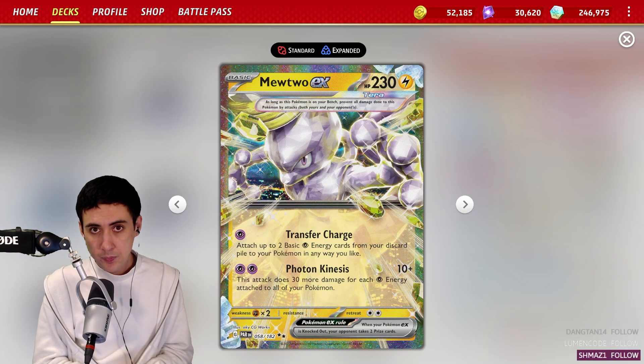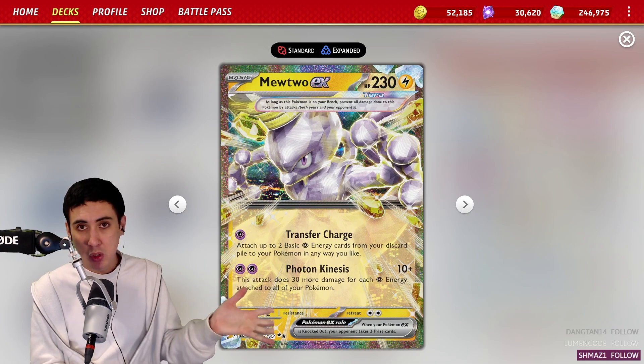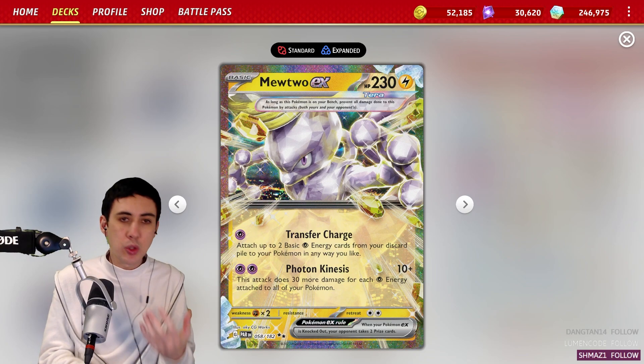What's up, Whoopers? Vice here, and we're continuing the 12 Decks of Christmas here with Mewtwo EX. This is a new EX Pokémon released in Paradox Rift, and it's alright.